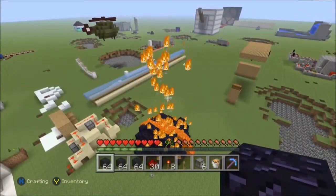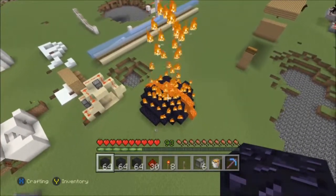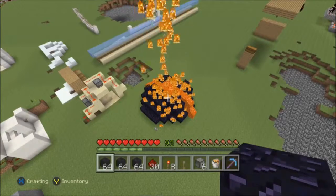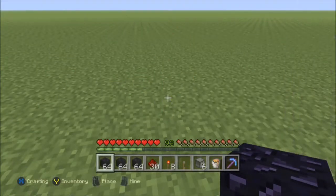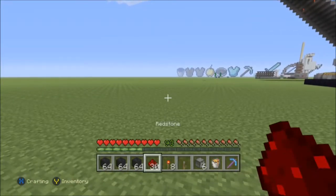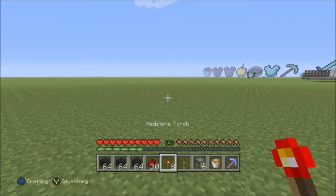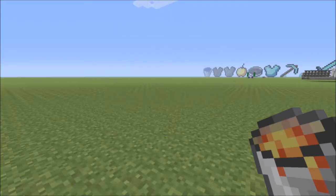And this video is going to show you a tutorial on how you can build this. So, cut to the building! Okay, I'm back to show you how to build this. You're going to need about 30 redstone, 8 redstone torches, a lever, 6 dispensers, and however much lava you want to be in your volcano.